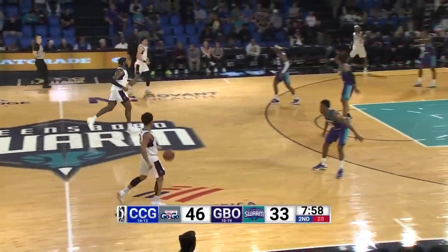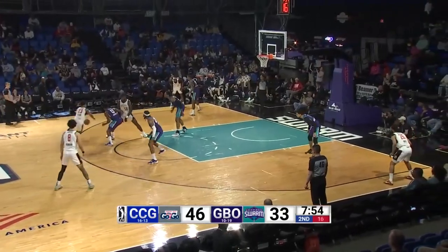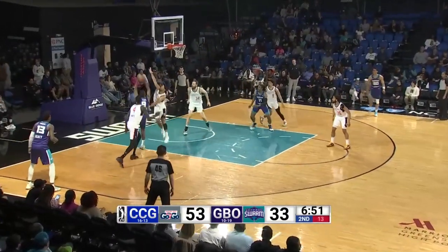Swarm down 13, inside eight minutes to go in the second quarter. Devon Dotson back into the game at the point guard spot for the Go-Go. Goes to the left block, fouls up a shot, then he goes in. Spins on Dotson, goes down the lane.